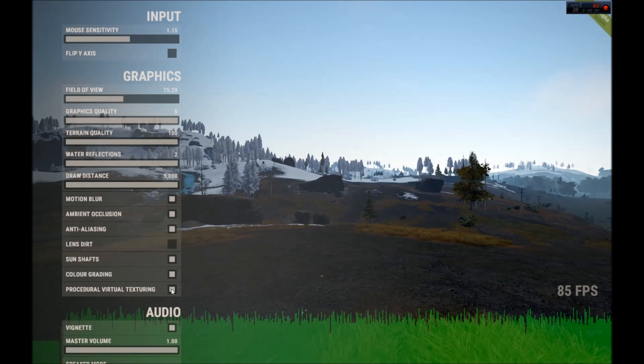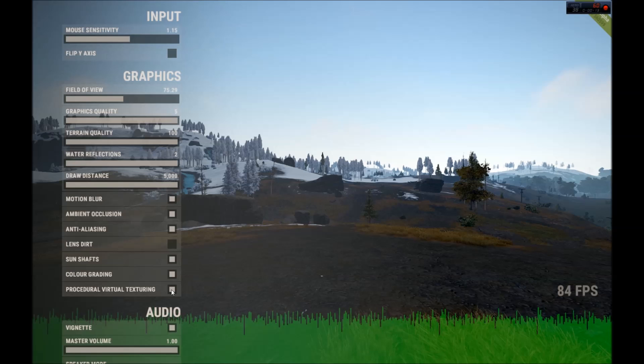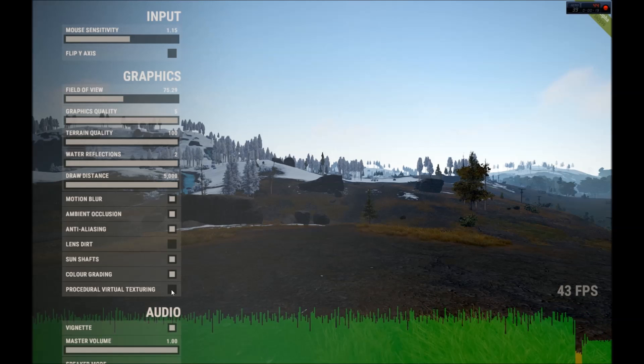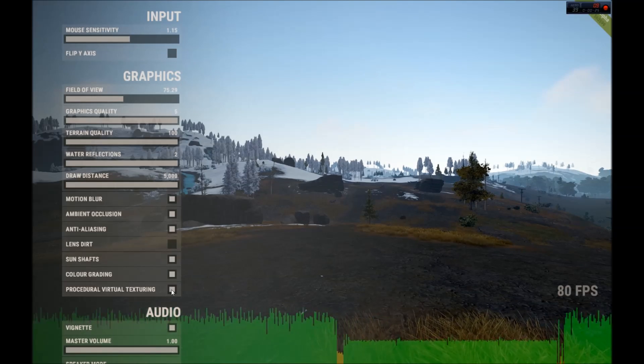There are also performance enhancements that really affect the gameplay. In particular, procedural virtual texturing is now set to on from the get-go. In the past, you'd have to toggle it every time you logged in, which was a bit of a hassle, and now it is always on. If you take it off, you'll notice an immediate dip in performance — it goes down by about half. So you always want to make sure it's enabled, and now it does it for you automatically.